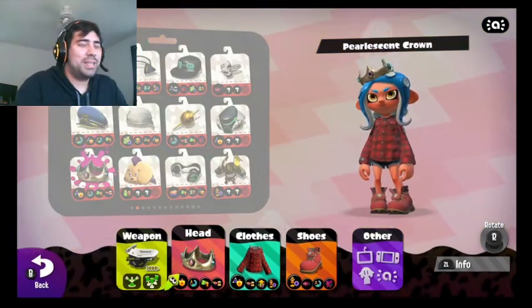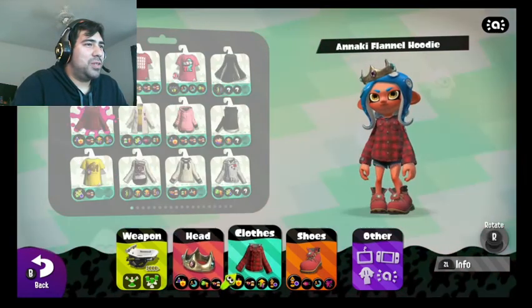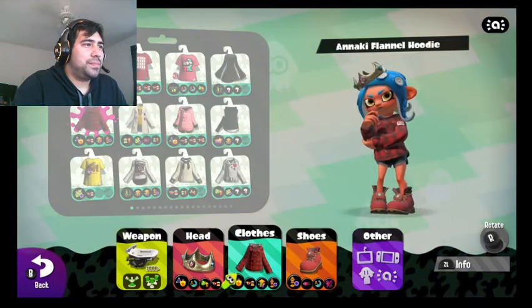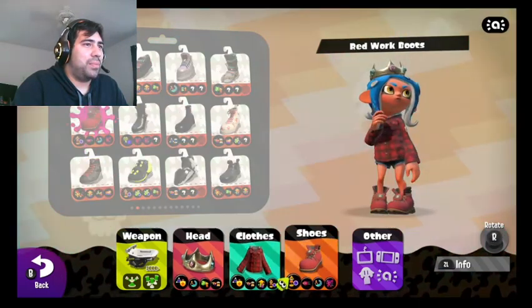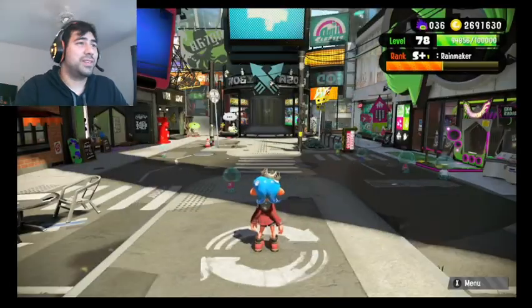We got a kind of mixed set of skills and abilities. It looks like there's Quick Jump and Special Up — those are the two we have. Oh well. It's all about how we play, not about the stats so much. It does help, don't get me wrong, it does help.